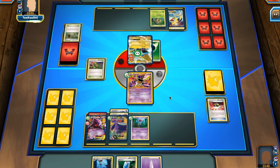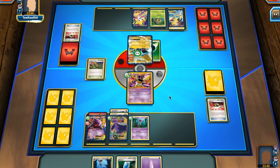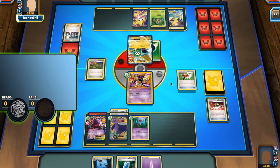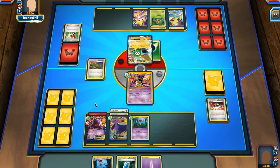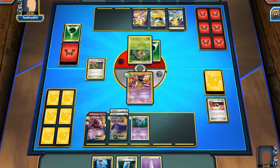He Ultra Balls for a Jirachi, so he'll probably grab a Juniper or Sycamore, and we see the Sycamore come into play — getting a fresh hand of seven. He then plays a Crushing Hammer, but gets tails on it, so the nuisance is avoided for now.